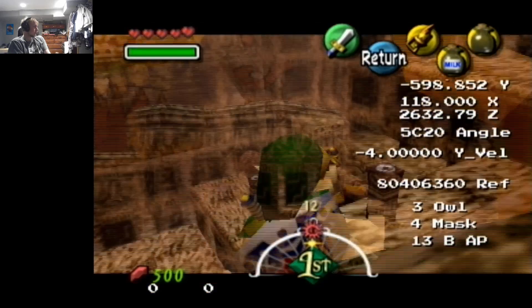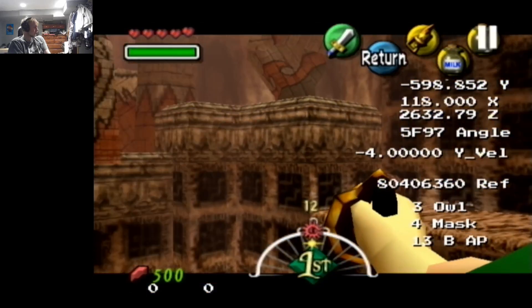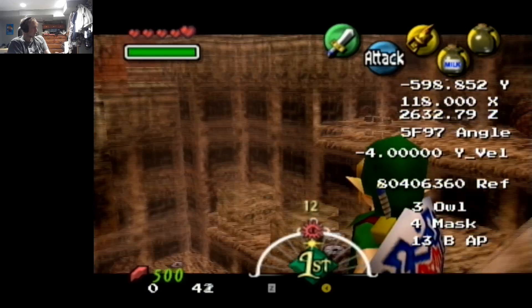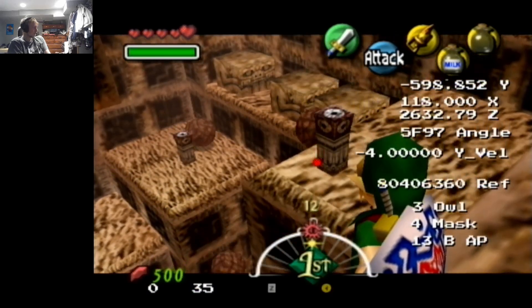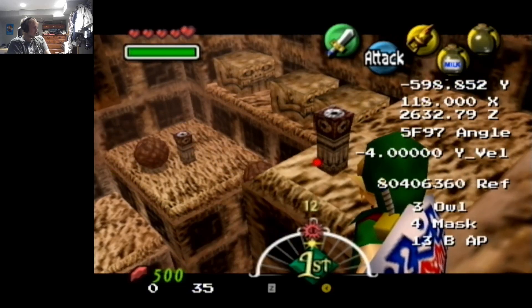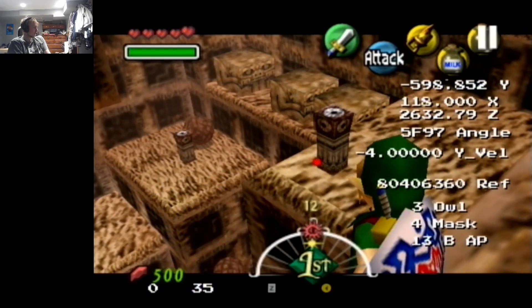Hookshot. One hookshot aiming — not C-up. One hookshot aim. Frame to the left. Target, hook, hold hook. What did I get? To go to 35 on the — whatever you want to call this. Frame with the red dot.